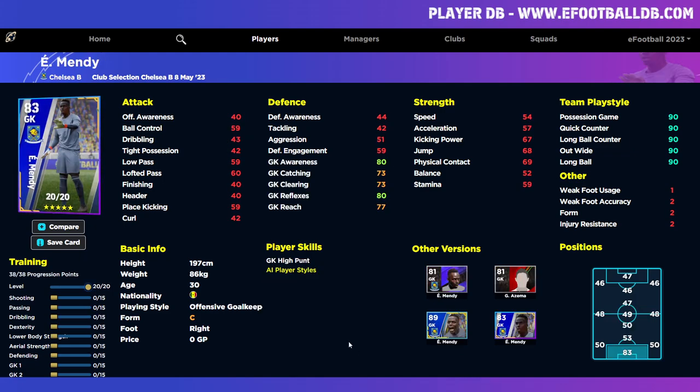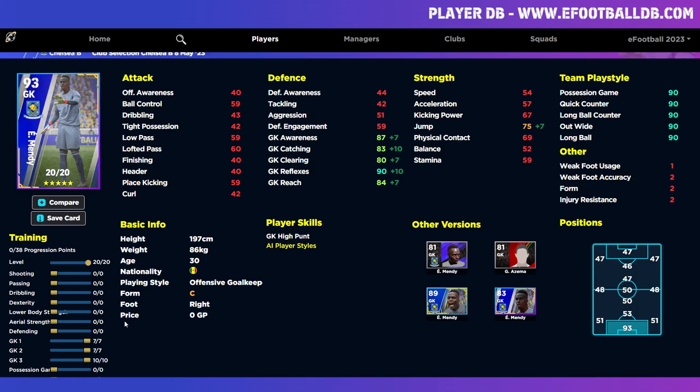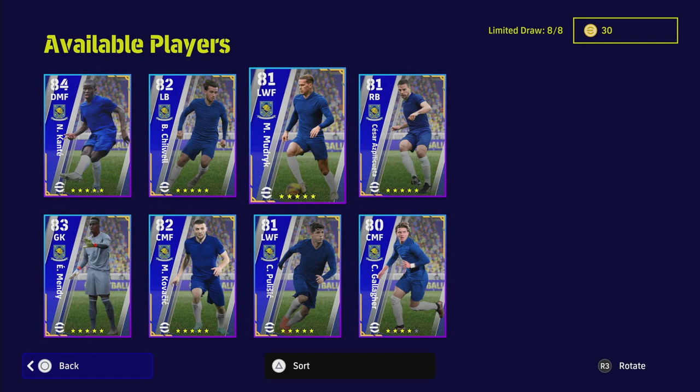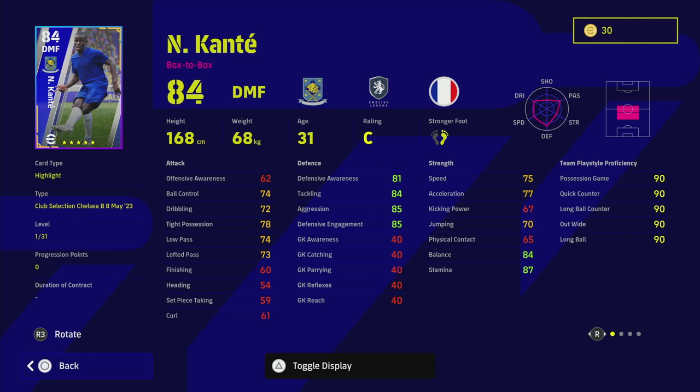We have Mendy as well. He's your average goalkeeper — if you pop all training into reflexes you get to 90 reflexes. Honestly I don't really recommend training up that many goalkeepers compared to having the likes of Donnarumma, Oblak, or Courtois. Once you get 90 reflexes, just distribute the rest fairly evenly. I'm not going to spend too much time on him — that brings us to the pick of the pack, which is Kanté.